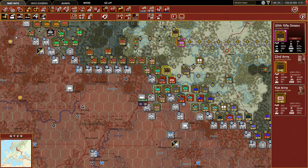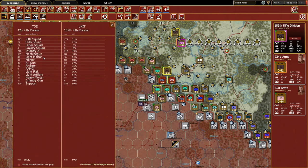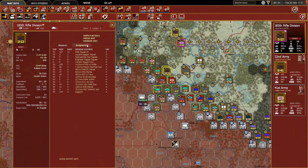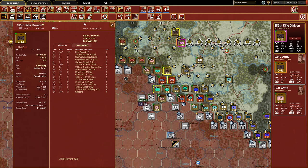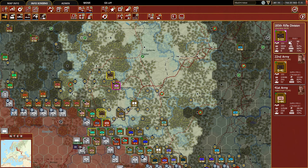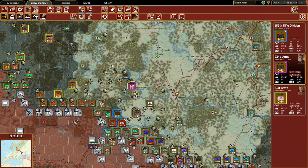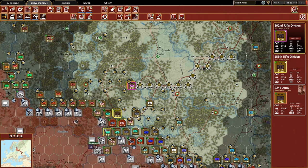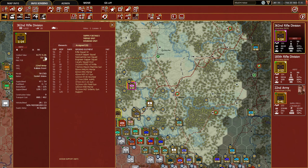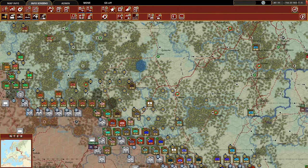Looking at unit readiness - that's not good. We're going to unassign the 49th Tank Brigade. I think what we're actually going to do is just put them to refit status on the HQ. But the 41st Army HQ needs to move up - it's too far away. We're also going to change that unit to refit status too because its TOE is awful. So they're in refit and can sit there for a while.